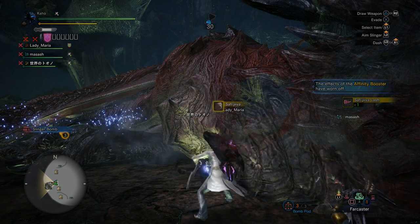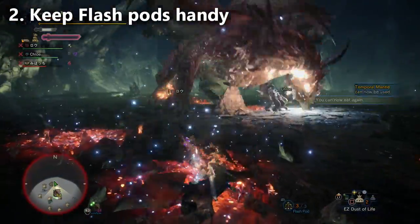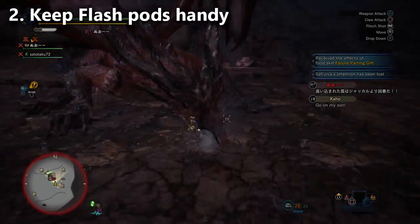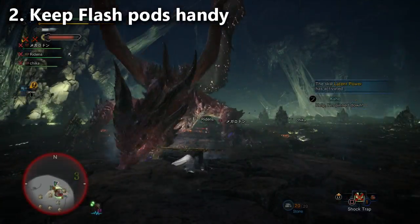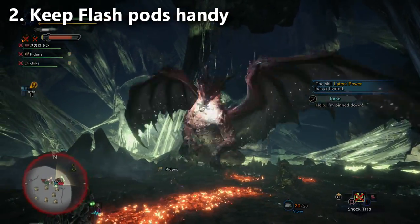Tip number two: consider bringing the flash pod. Flash pods are not too useful in this fight other than the fact that you can flinch shot Safajiva to grab his aggro — we already talked about this. But let's say you're not a player who wants to grab his aggro. One of the things you might be doing is holding on to the flash pods so that when he grabs a player and jumps up in the air, you can actually flash him out of that.